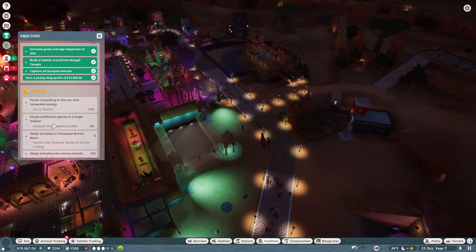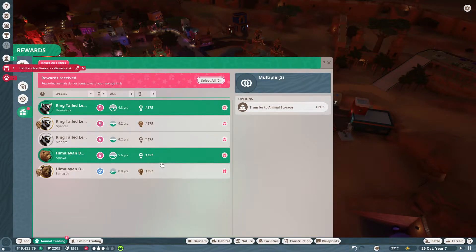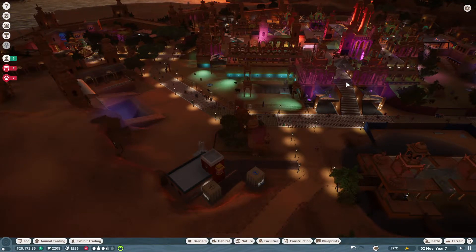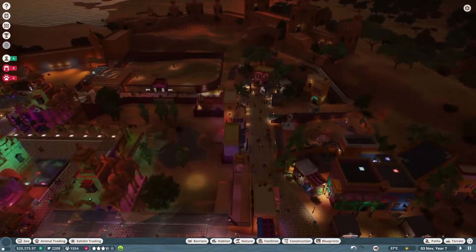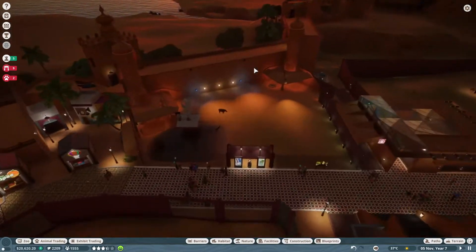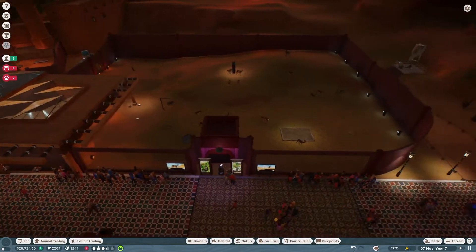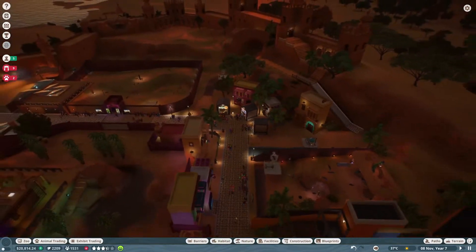Once we complete that 12 months I'm seriously not going to bother with the wind turbines anymore — I'll just delete them and get rid of them. But we need to house four different species in a single habitat, so I don't know what that exactly means. We have some stuff in the rewards: we have green-tailed lemurs and we have some Himalayan bears.